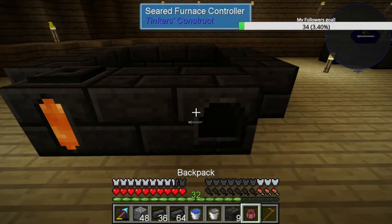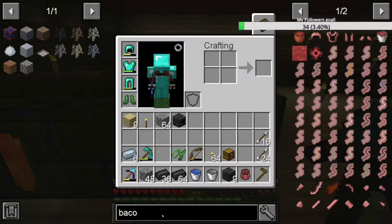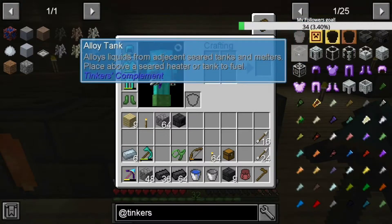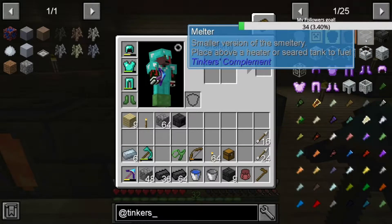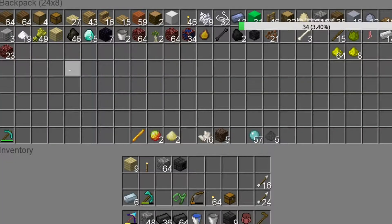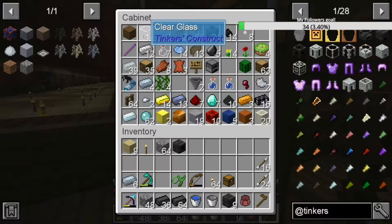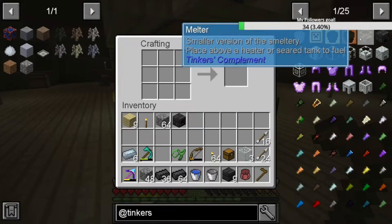For a furnace controller... oh, I just broke it. Let me have a look at our Tinkers for a second because I was pretty sure - do we need the melter or the controller? It fuels the melter and alloy tanks using solid fuels. We don't want that - that's the smaller version of the smeltery. Place above a heater or seed tank to fuel. Alright, so we're going to go with one of these and we're just going to need some glass, which I was pretty sure I had.